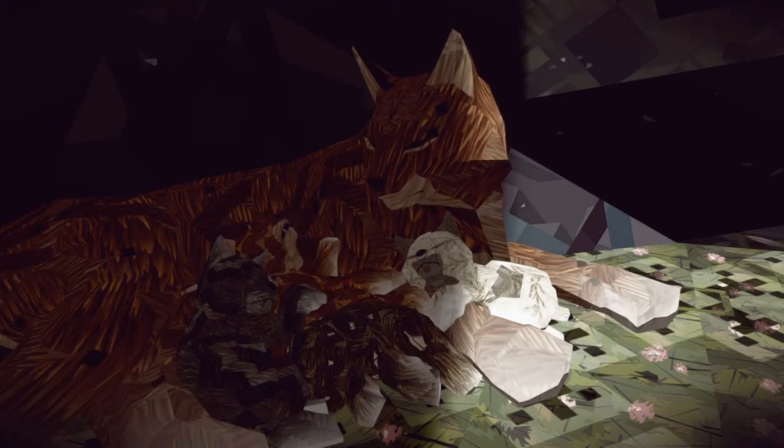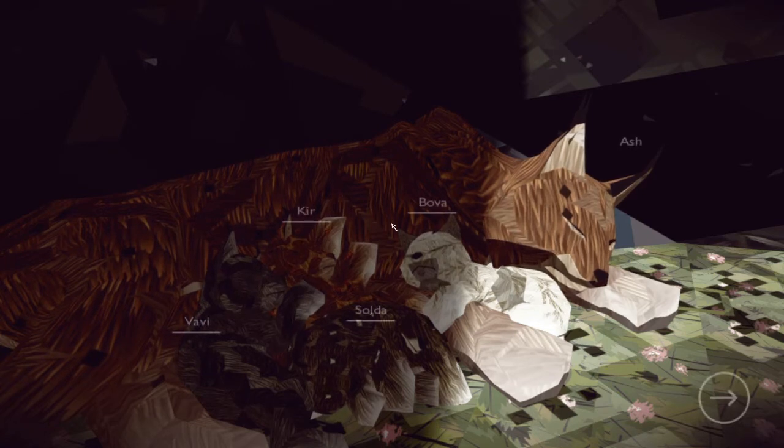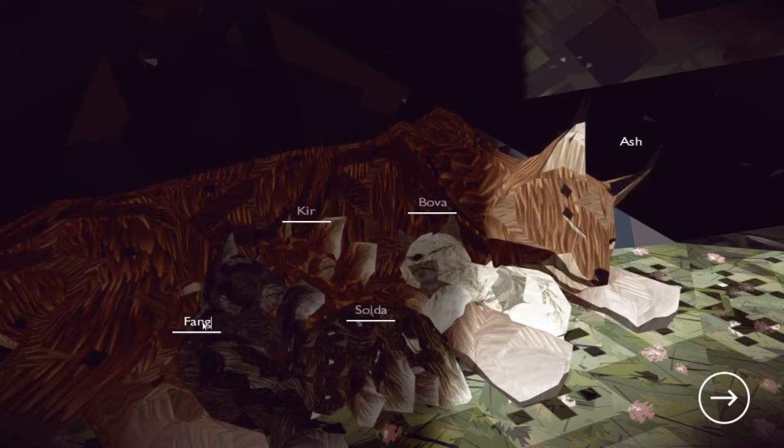Okay, here we are. These definitely look different — maybe not the coloring, but look at those patterns. Both the red and the dark one — whether that's gray or black, I'm not really sure — they have such cute patterns. The white and light brown kind of look like they've always had. I think this dark one is going to be a boy and I'm going to name it Fang. It's going to be a little feisty one.